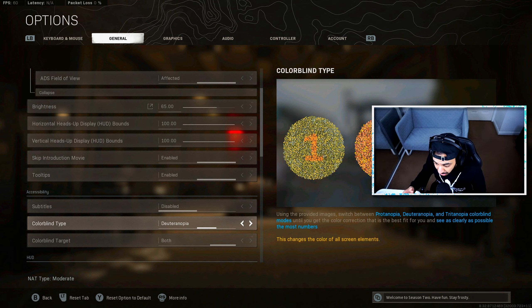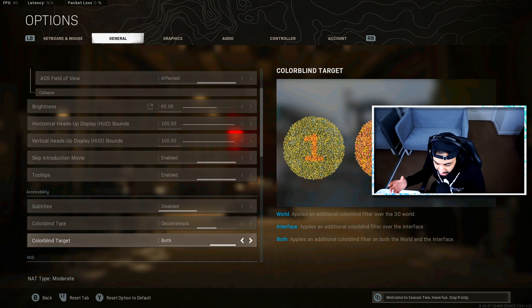For colorblind type, I highly recommend choosing either Deuteranopia or Tritanopia — both are the best two options for colorblind settings. I personally prefer Tritanopia; I think it makes the game a lot more vibrant without needing any NVIDIA filters, and it also helps you see enemies a bit better. For colorblind target, I have it set to Both, so it affects your HUD, your game, and your interface.